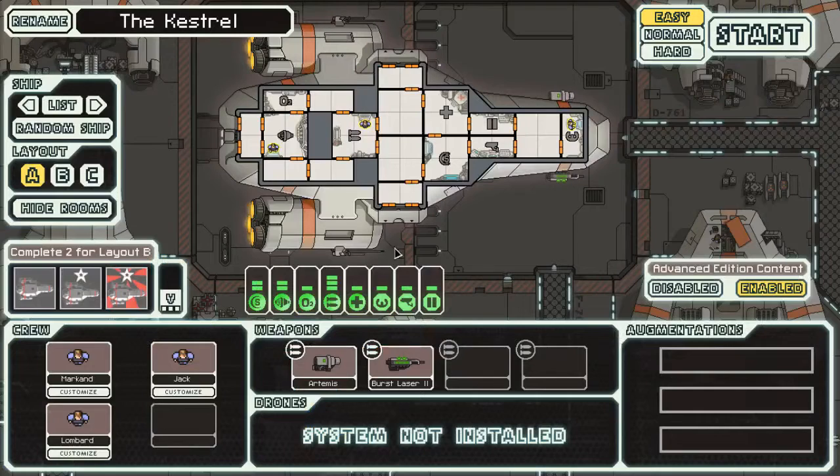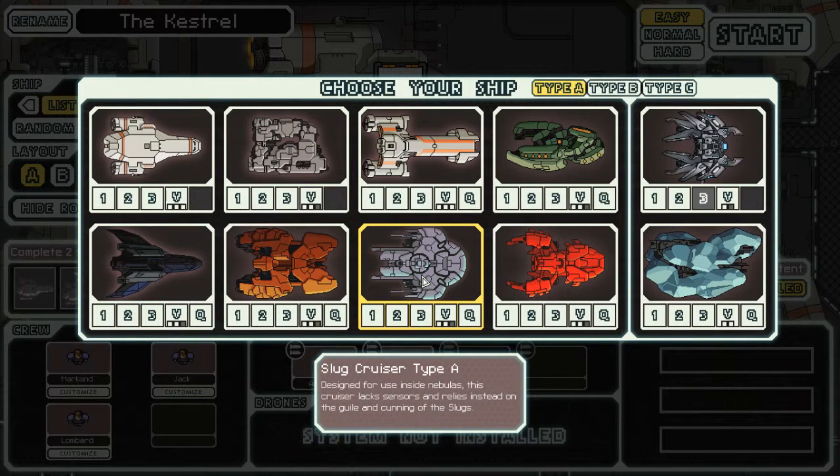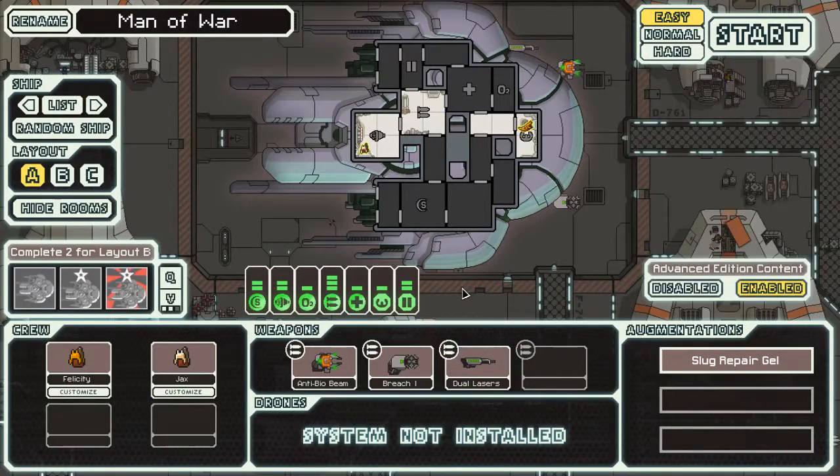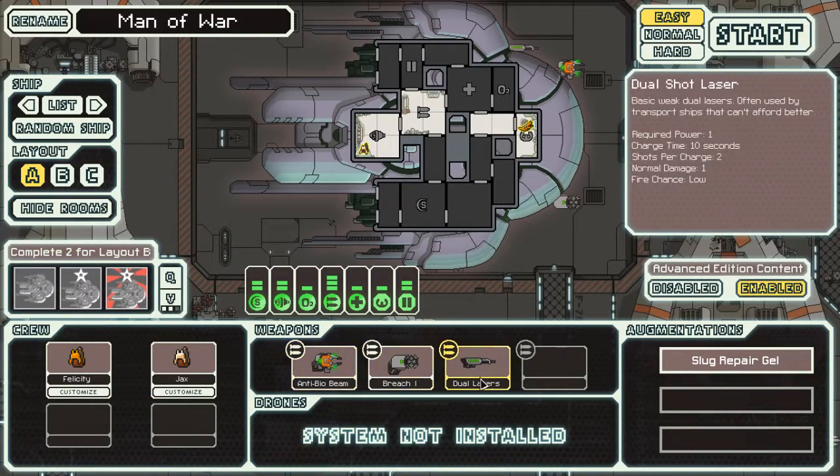Okay, let's start with some more FTL. This time I'll fly the Slug A. I should probably read this. Designed for use inside nebulas, this cruiser lacks sensors and relies instead on the guile and cunning of the slugs. So you start with a couple of slugs, no sensors, anti-bio beam, breach bomb one, and dual lasers.